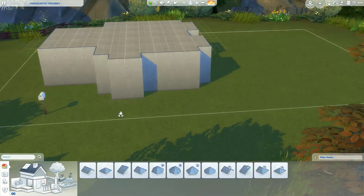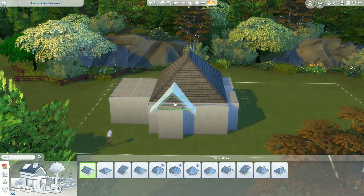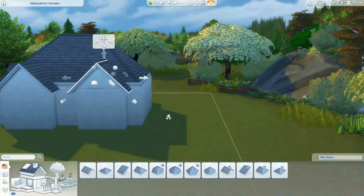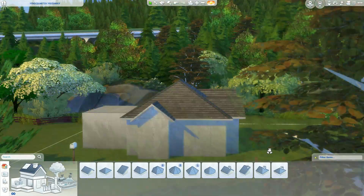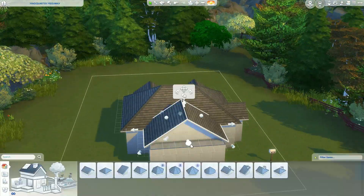This lot doesn't have a road that leads up to it, and the other little lot next to it doesn't either. They're situated on what would be a highway, so it looks a little odd. I end up with a little pathway to nothing, but you know, it's the Sims — pretend like there is a little pathway up to it.